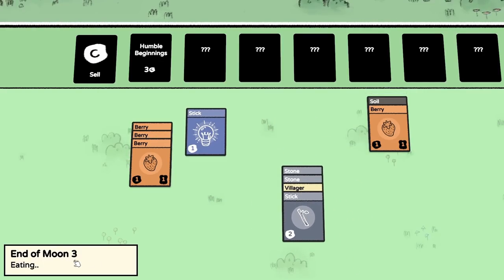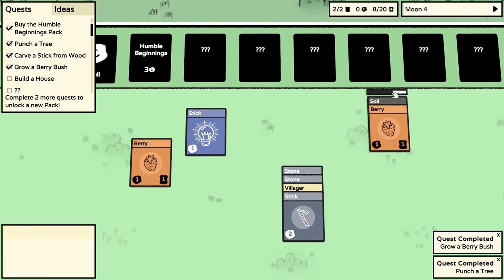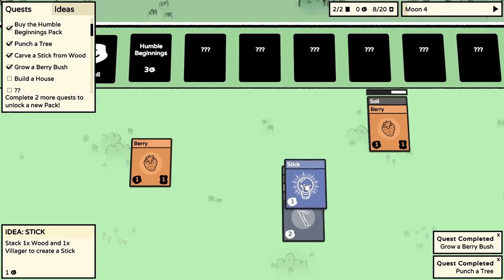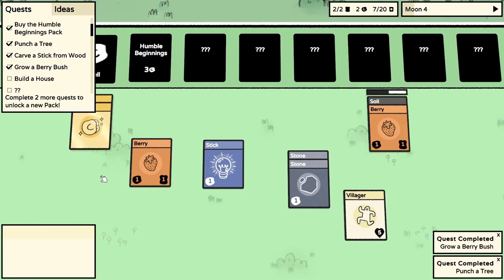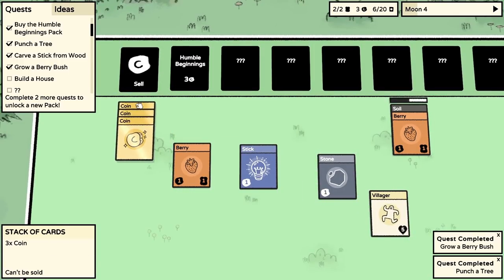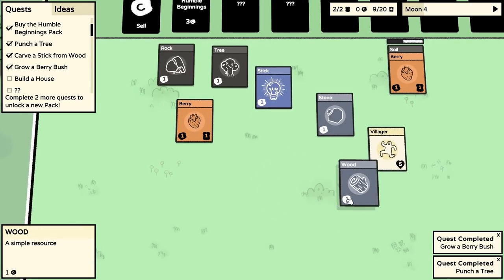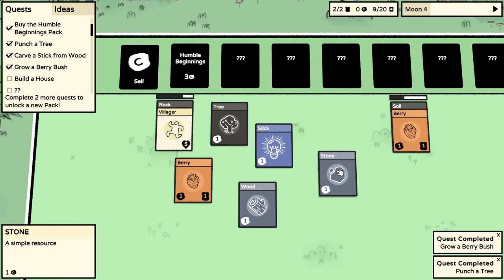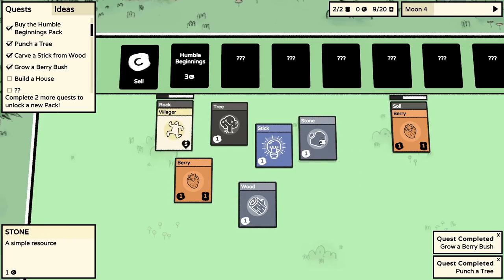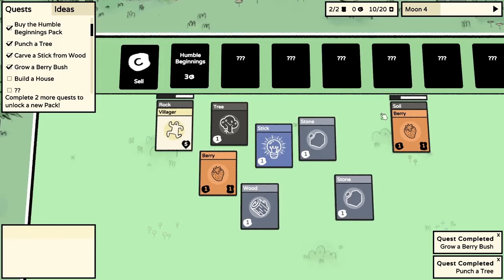Feed villagers - all humans were fed and we have a couple of bits left. Start a new moon - growing a new berry bush. I don't know how to build a house. Let's sell the sticks and a stone, then put those coins onto Humble Beginnings. We get a tree, another rock, and some more wood. What do we get from a rock? Stone of course. Maybe we need a certain amount of stone to build a house.